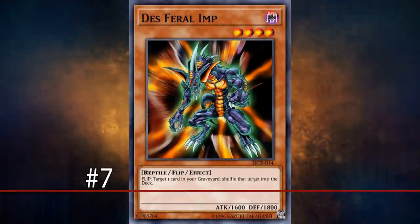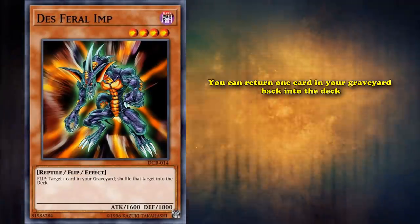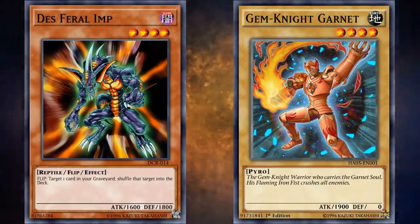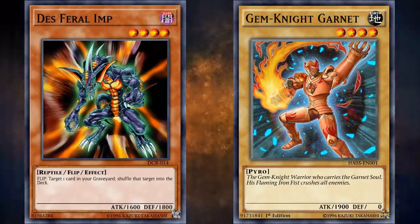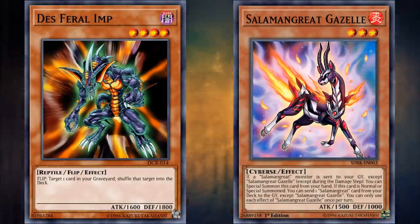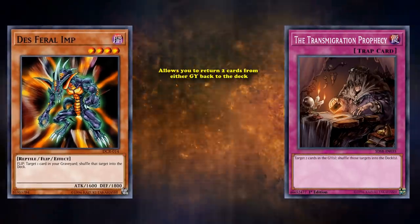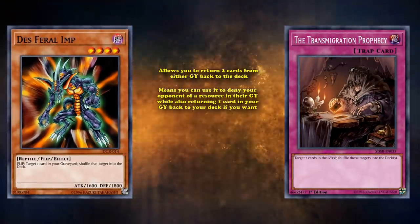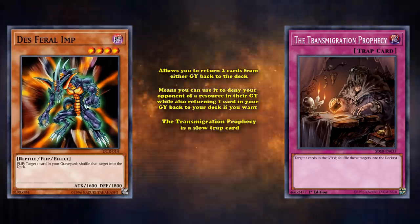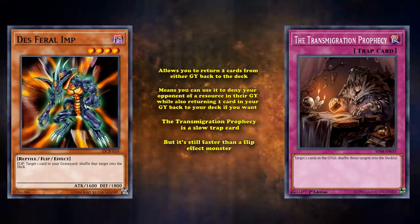At number 7, we have Death's Feral Imp. This card has the flip effect where you can return one card in your graveyard back to your deck. Technically, being able to return a card to your deck is not half bad in some circumstances — like if you have a Garnet you want to reuse or a single copy of a card like Salamandra Great Gazelle. The problem is it's much easier to use something like Transmigration Prophecy, which allows you to return two cards from either graveyard back to the deck. Even Transmigration Prophecy as a slow trap card is still faster than a flip effect monster.